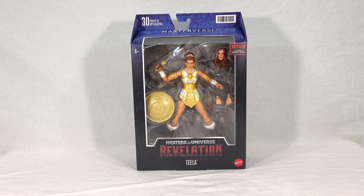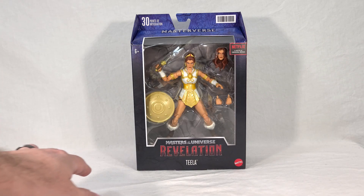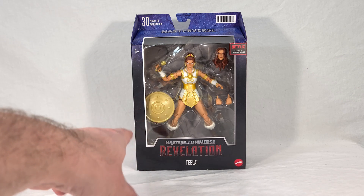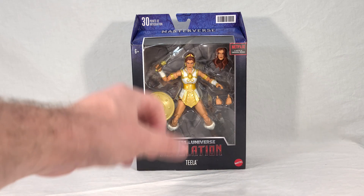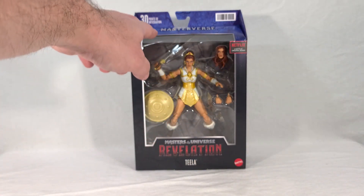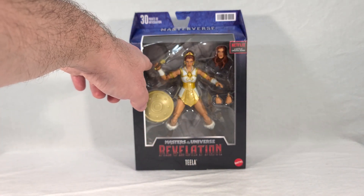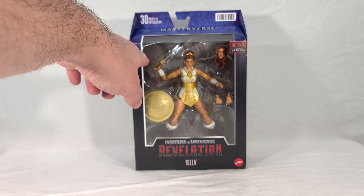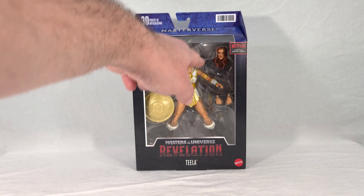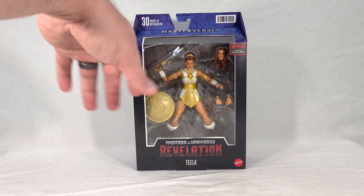Teela comes in your standard Masterverse packaging. You get your MOTU Revelation logo, her name down there. There's no way to delineate her from the Wave 2 figure — it just says Teela, just like it did on that one. We get a big window where we can see the figure kind of holding her sword, you get a shield, two closed fists, and her alternate head with her hair down.